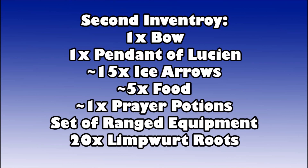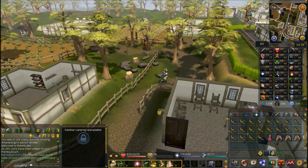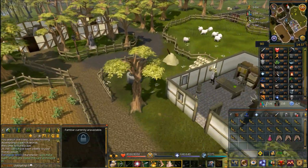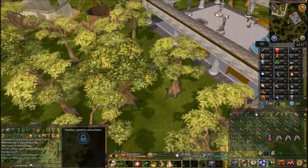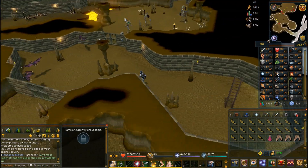You'll also need one free inventory space to pick up a shiny key. That's all you need, so from the bank head right back to the Temple of Ikov, climb down the ladder, and go into the room with the skeletons once more.